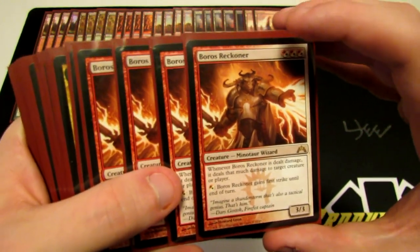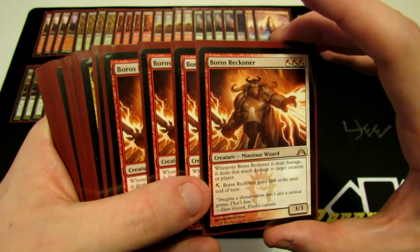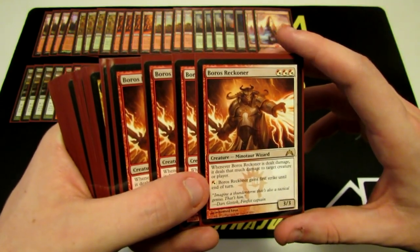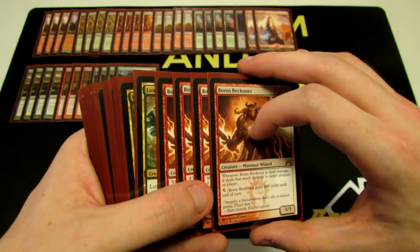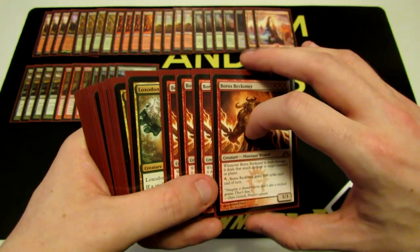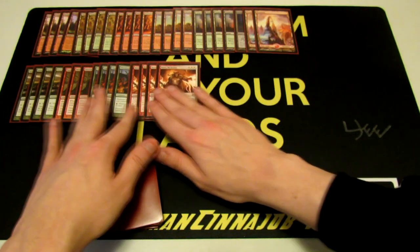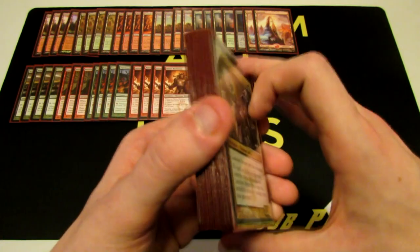We have Boros Reckoner — a 3/3 for triple hybrid Boros, red or white. Whenever he's dealt damage, he deals that much damage to target creature or player, redirecting it. He still takes the damage but gets to redirect that amount. For one red or white, he gains first strike until end of turn, which is great against other creatures. Boros Reckoner is just awesome — he really gets the job done. It was no surprise people started using him in so many decks. Love Boros Reckoner in this deck.